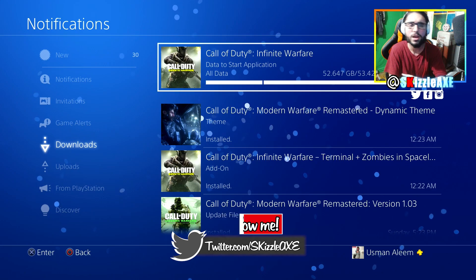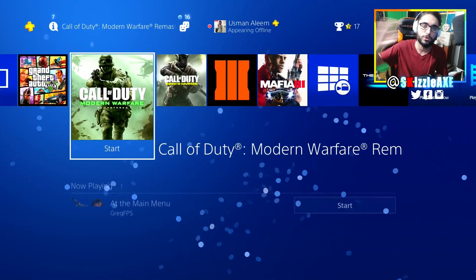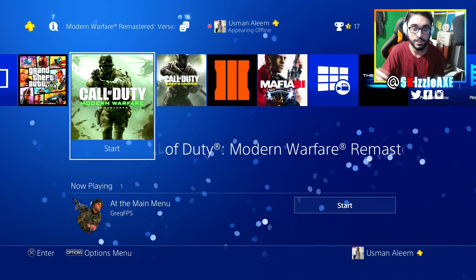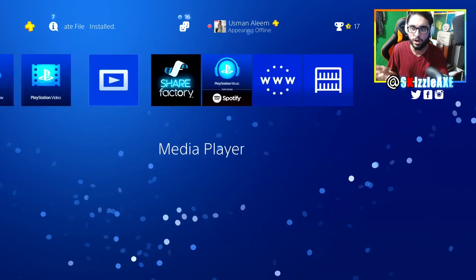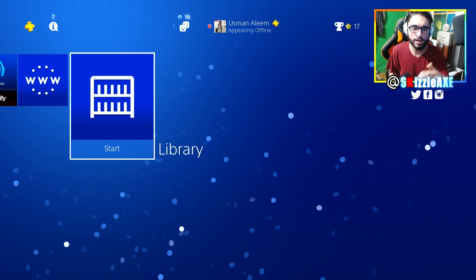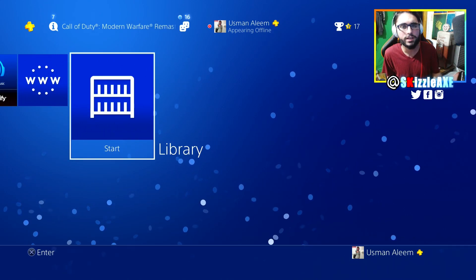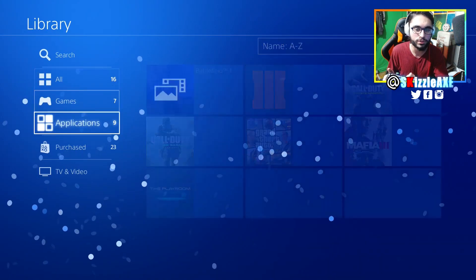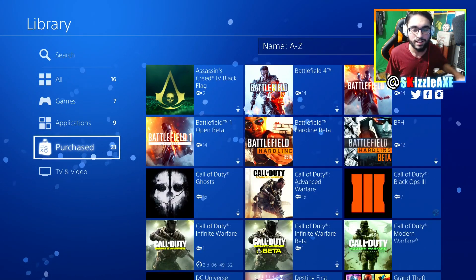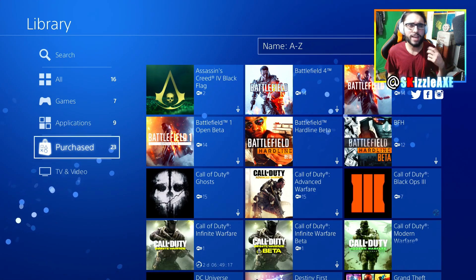I'm just gonna show you guys how to pre-download. First things first, you have to pre-order digitally. I'll be showing you guys how to pre-download Modern Warfare Remastered too, cause both of them come together. Once you pre-order digitally it should be set automatically, but if that's not the case you have to come here in the library section and go down to the purchase section.